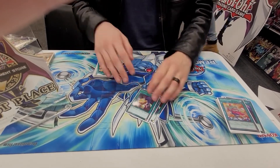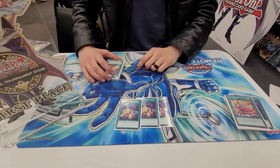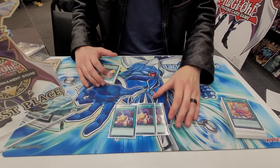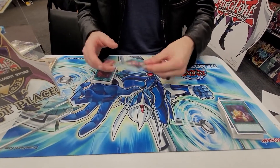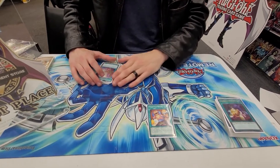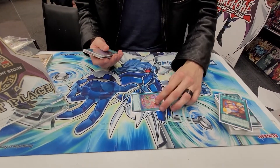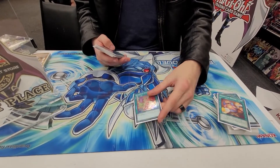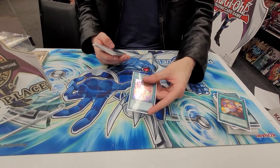Then Patchwork — another mandatory three-of because it's just a plus one. You get a Polymerization and an Edge Imp monster, so that can be any of the Edge Imps not just Sabers, plus a Poly — a way to get into your extra. Repair is just an extender: you can send it off Cruel Whale, banish it, Special Summon a Fluffal — nice extension for a fusion. It's your miracle fusion of the deck; you can search it off Chain.